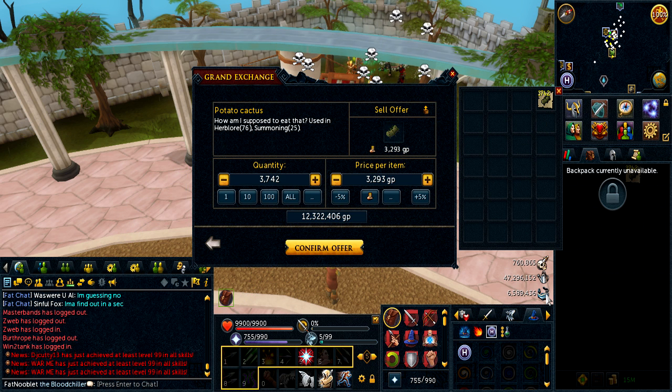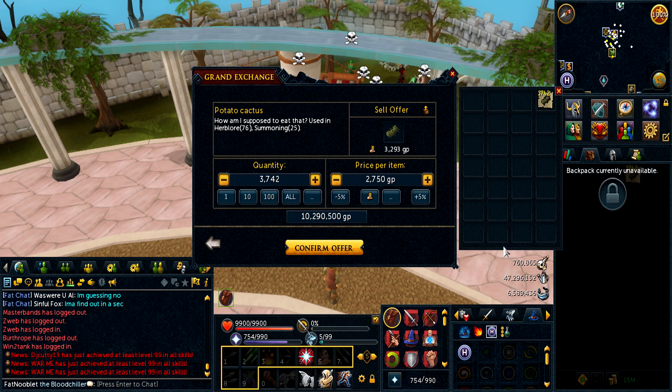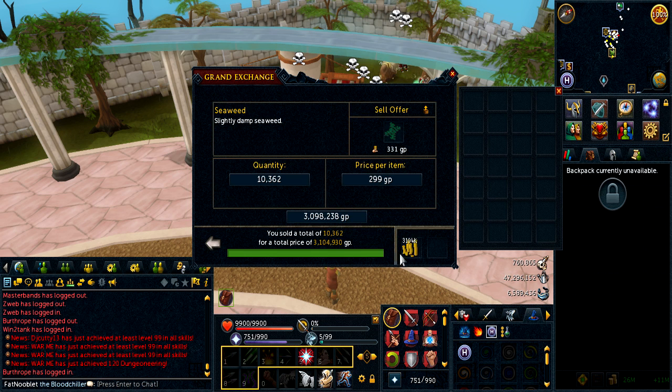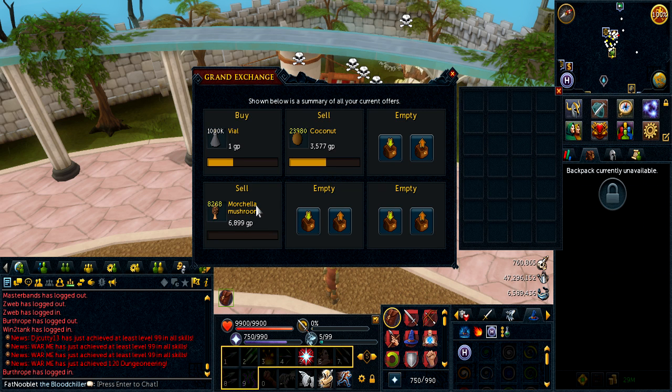For the potato cactus I'm going to try 2,750. I tried dropping it down by 10% and it just wasn't doing anything. It looks like it sold for a little bit more — actually a lot more, about 800k more, so maybe around 2,900 each. I'm pretty happy with that. The seaweed is done, coconuts are just selling slowly, and the marcellas are just not selling — I'll just wait it out. I'll be back to see if they actually sell, and if not I'll drop them down and meet you guys when both are done.